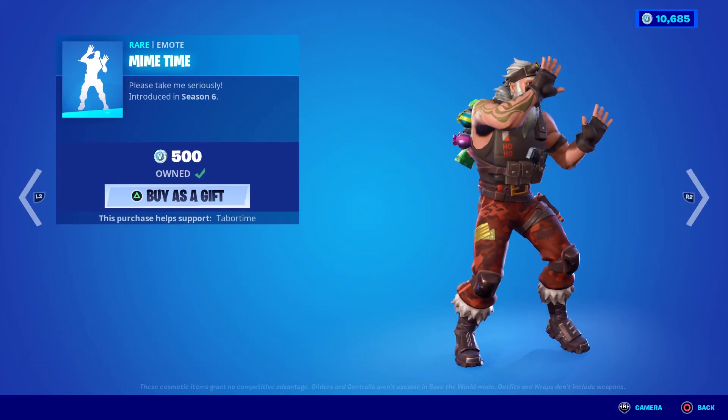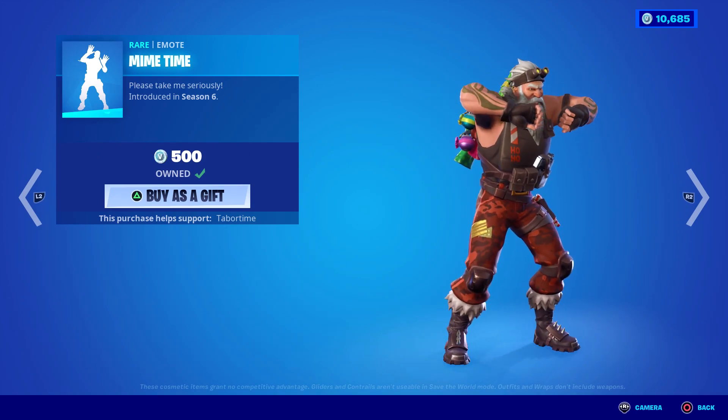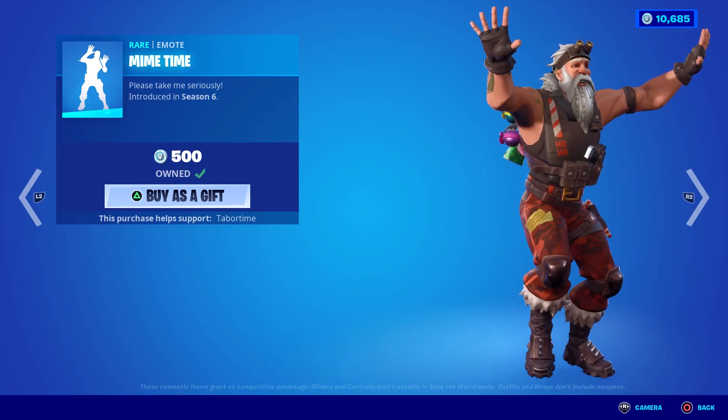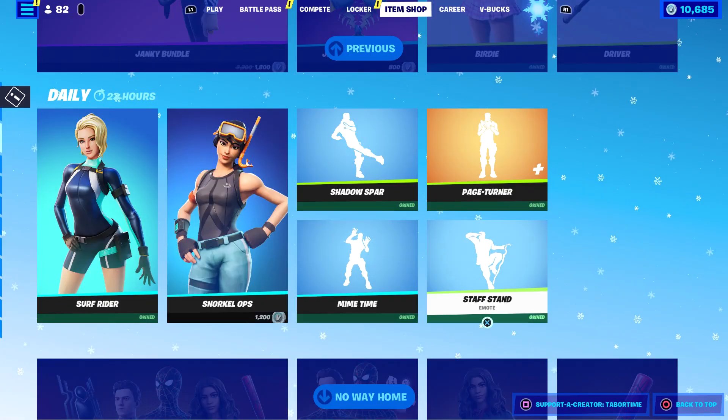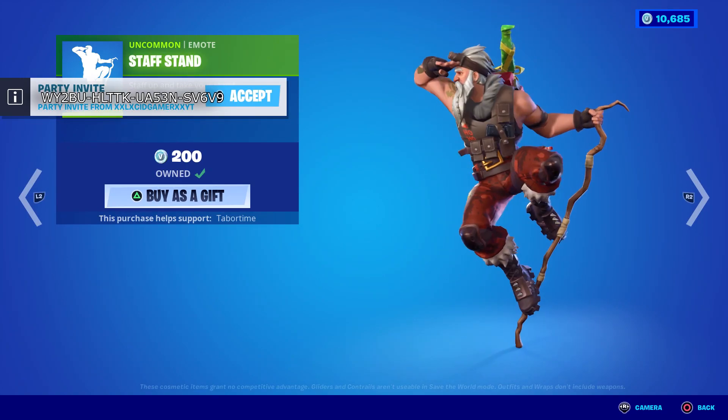Shadow Spar — Santa's got some moves, 200 V-Bucks, not bad. Mime Time — I love this one. I'm always mesmerized by this. Carefully step through the glass — little jubilation, nice staff stand. It's a good 200 emote, one of the better 200s in the game. That takes a lot of skill.